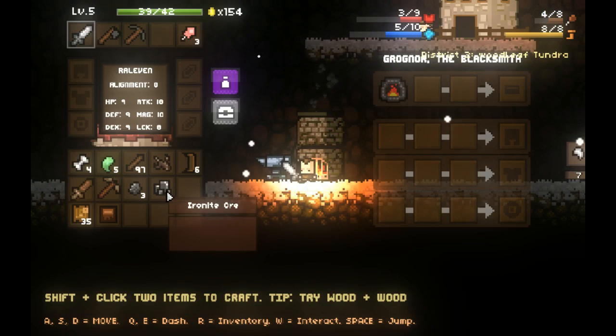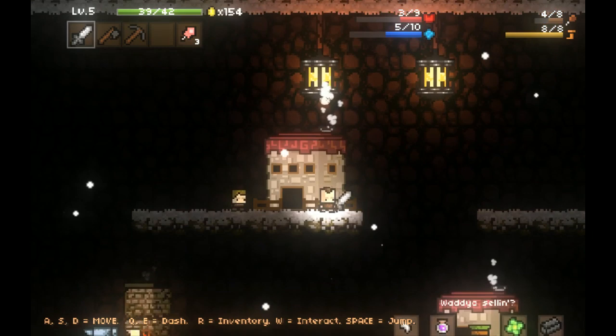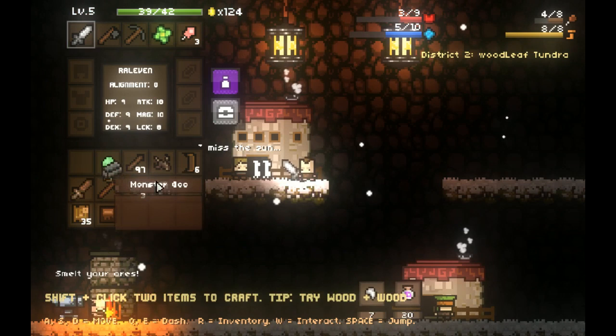I don't have enough ore to build anything right now, but I did discover you can build bone stuff like bone blades. I can make a bone pickaxe, but the bone materials are a lot less durable than anything else in the game. They don't do that much damage, so they're kind of worthless. I'm just going to throw these bone blades away because I don't want to waste my time on them.